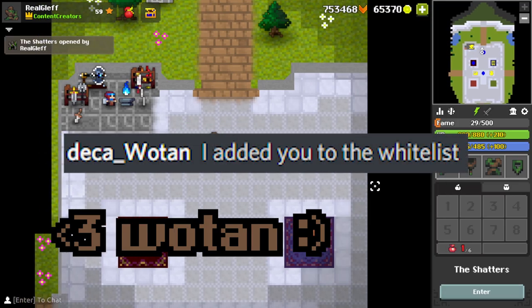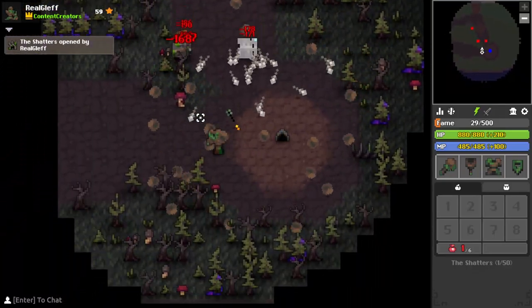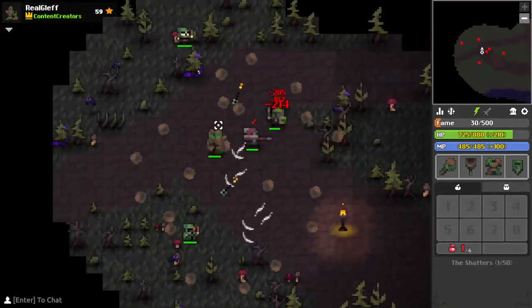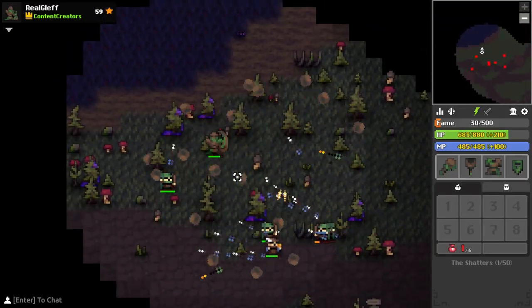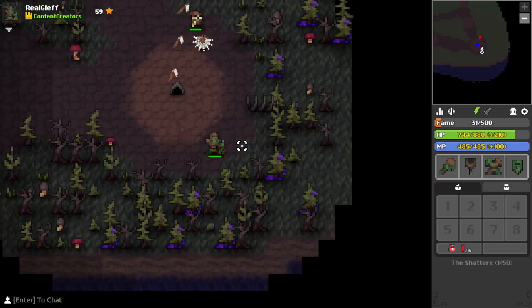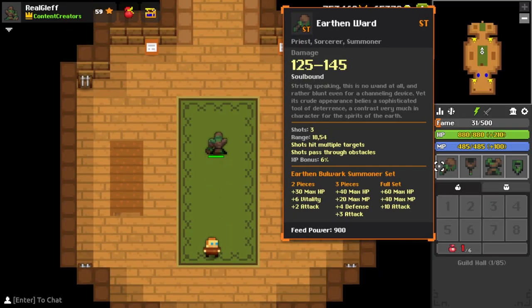I only got one set from Wotan so I don't want to die here. It doesn't seem to do massive damage on its own, but it's very easy to aim — you can just circle around enemies. One good thing is the bullets shoot through obstacles, so you can run around and enemies get hit through the trees. Overall it's interesting and pretty fun to use, though I'm not sure exactly how it compares on a DPS graph.